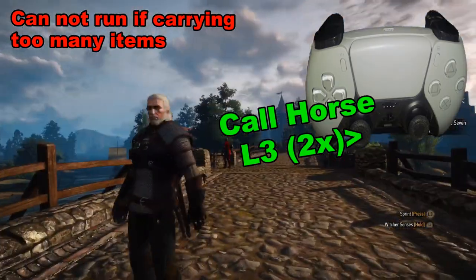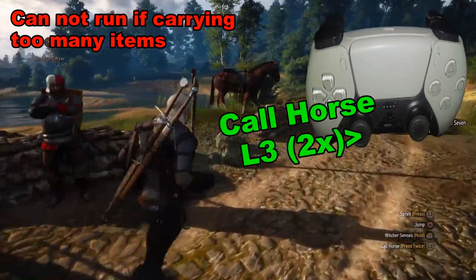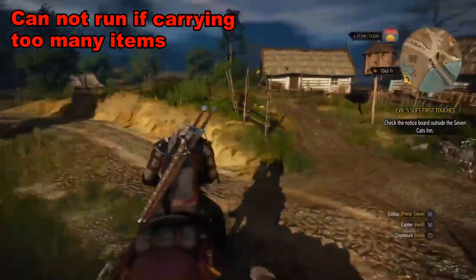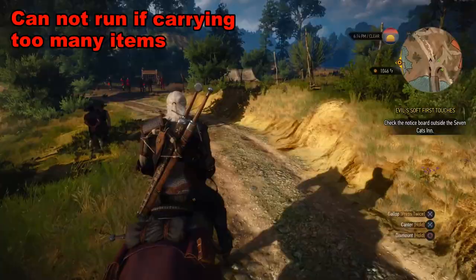Pressing L3 twice will call the horse. Roach will randomly appear out of somewhere, and then we can simply go ahead and get on top of Roach and ride him off. That will be the short-term workaround until we get rid of that extra weight.